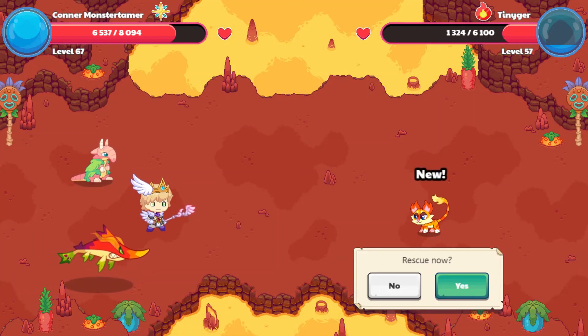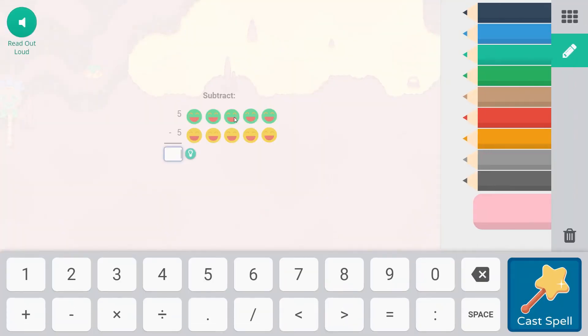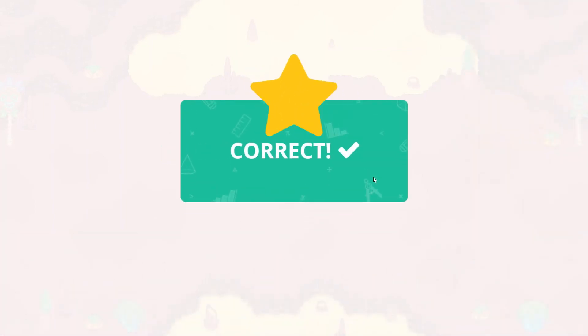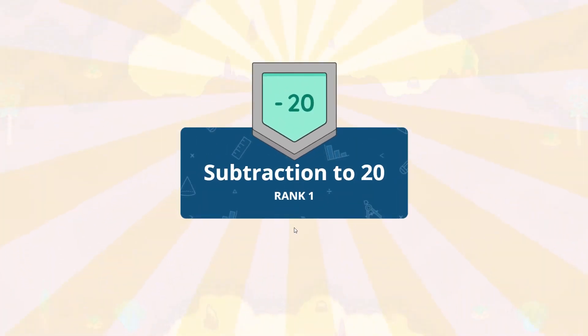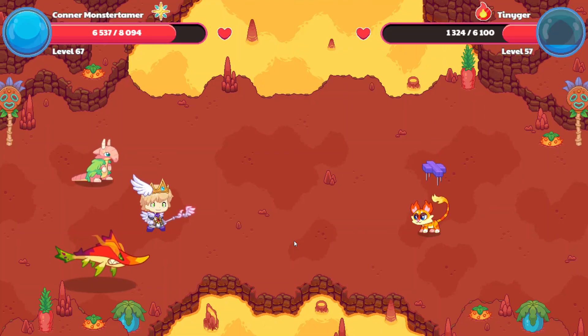Let's rescue Tinyger and break the mind illusion. We are subtracting five minus five — if we take away all of the smiley faces, there is nothing to smile about at all. We've gotten our skill: subtraction 220. Way to go! Also a rank up — make sure you celebrate these as you complete the work and go through.